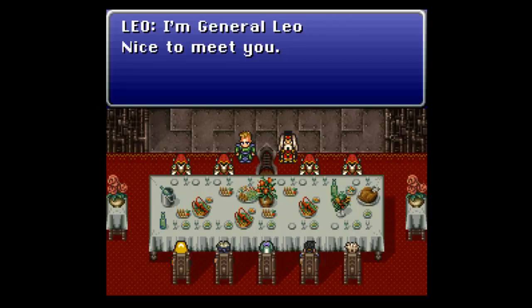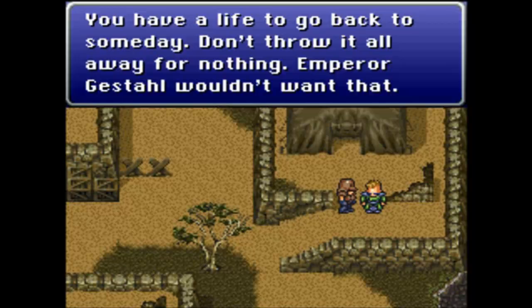Final Fantasy VI has a bunch of great examples as well, but the one that always stood out to me was General Leo. Throughout the story, Leo has been a stand-up guy — he's even helped the party. At this point, he starts kicking ass and taking names, and you, the player, are controlling him while he does. That is, until he fights the antagonist. After showing how powerful General Leo is, the player is confronted by an enemy even more powerful — the main antagonist — and Leo can't even hurt him.